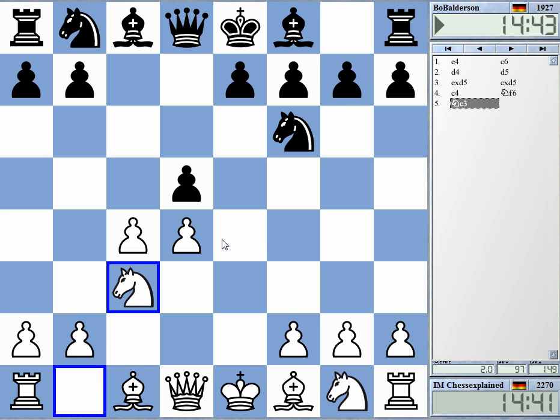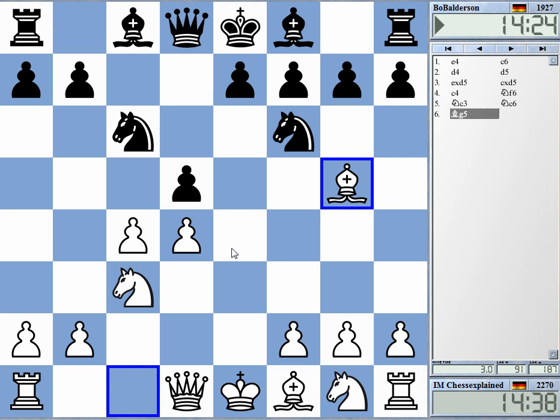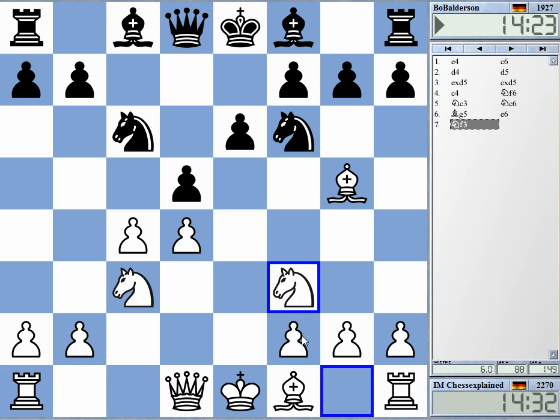The Pan-off variation of the Kaokan. Nc6 is maybe the most interesting way to play, but Black can also play e6 or g6. After Bg5, I play this funky move 9e4 as Black, but don't get that too often. It's not a very well-known line.